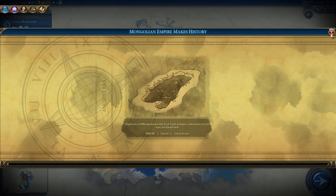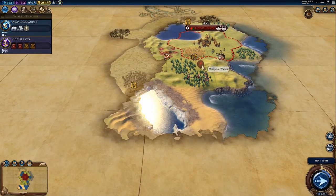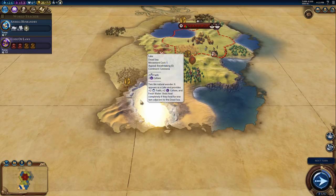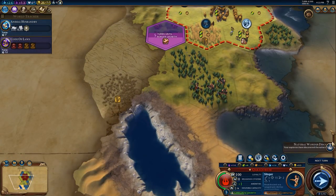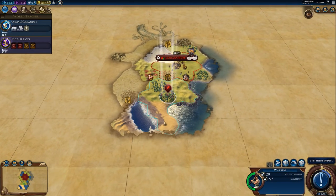Mongolia makes history - we found the Dead Sea! We can heal up if we find anybody down there. Let's have a look at our score - three, excellent. And we get the extra culture too. Keep that in mind for maybe another city down here, depending on what the lay of the land is.